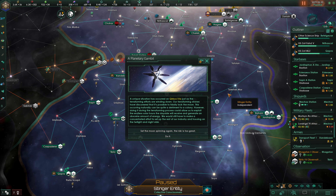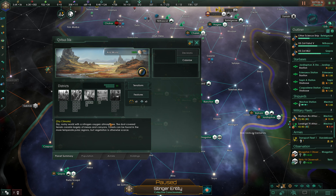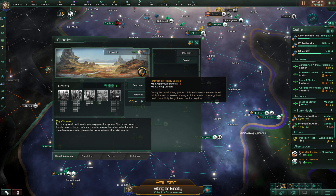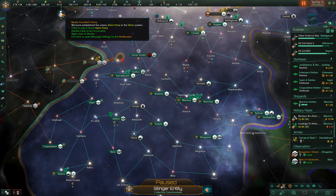A unique situation has occurred on Kerbis 4A as terraforming winds down — our drones discovered it's possible to tidally lock the moon. Doing this during terraforming could allow us to exploit the endless solar hours the dayside will receive and generate an obscene amount of energy, though we'd have to set up industry and housing on the twilight and night side. We go ahead and do it — the colony is now intentionally tidally locked, and we can take a decision after settling it to achieve its true potential.